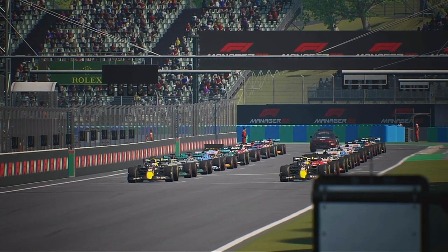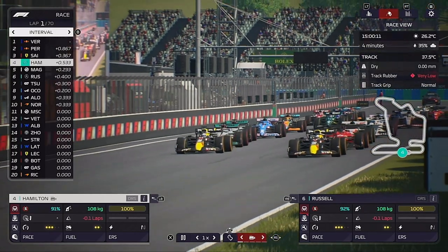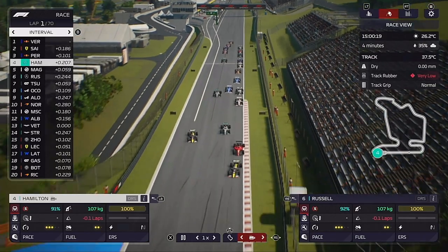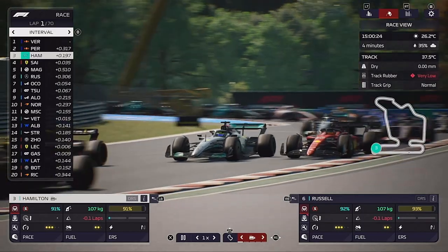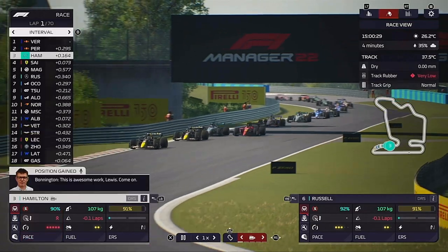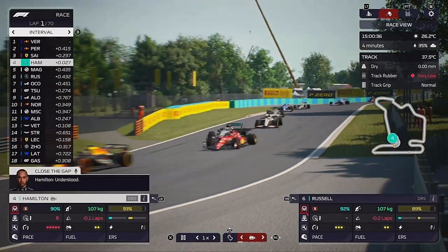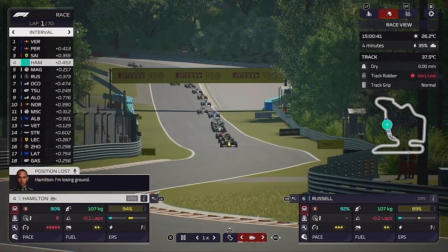It's lights out and away we go! As Crofty said, we are racing. It's a good start from Verstappen, not so much from Sergio Perez. It's a good start by Sainz there and Lewis is going to dive bomb straight down the middle of both of them. Come on Lewis, get them - he's got the Ferrari by the looks of things, as he goes around the outside. Keep your foot in - but Sainz chops him off and he stays in P4.